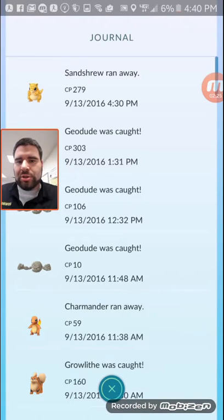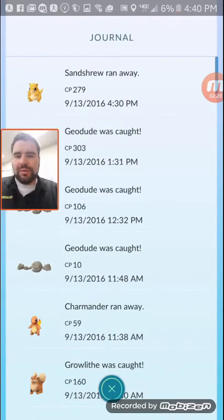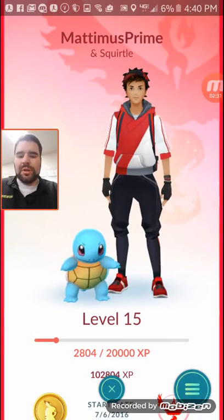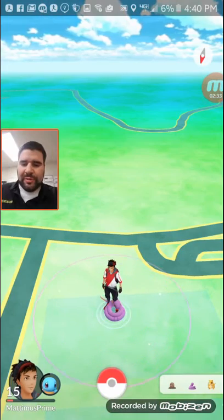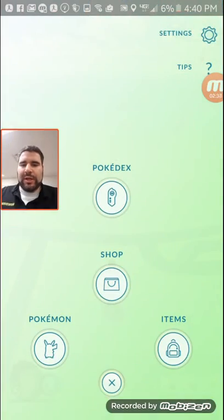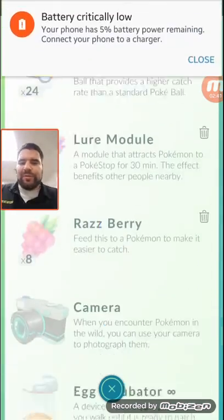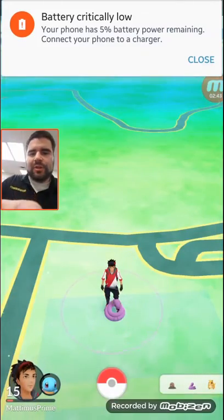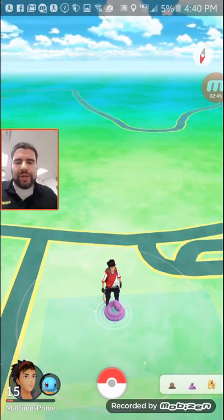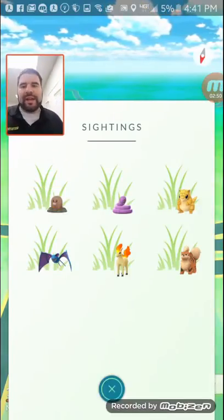This is my journal — just had a Sandshrew run away, but I caught a really nice Geodude that I'm going to use to evolve into a Golem. As far as mechanics and other stuff I haven't really noticed anything different — just about the same. I didn't really go over the patch notes but I know they're working on the sightings list, so be looking into that later.